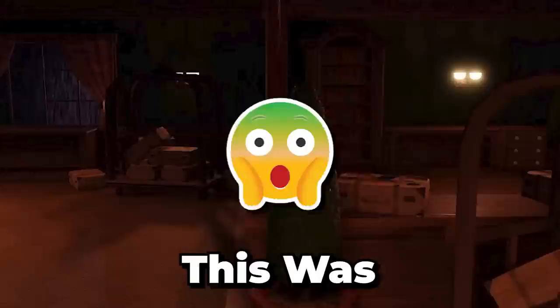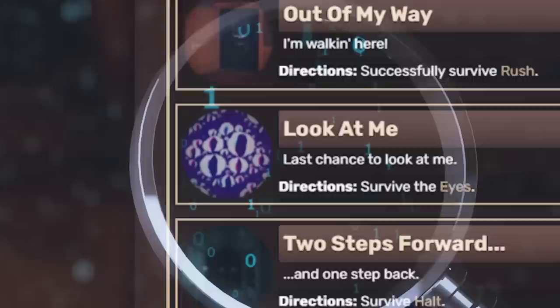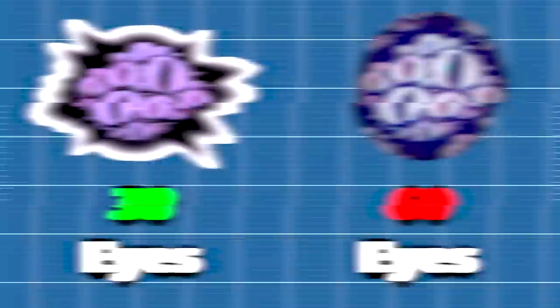Number 11: if we take a closer look at Eyes' 'Look At Me' achievement badge, we can notice that the icon of Eyes actually has way more eyes than what he normally has — he has 60 eyes compared to just 38 that they normally have.